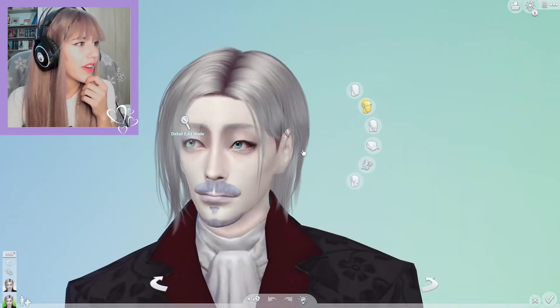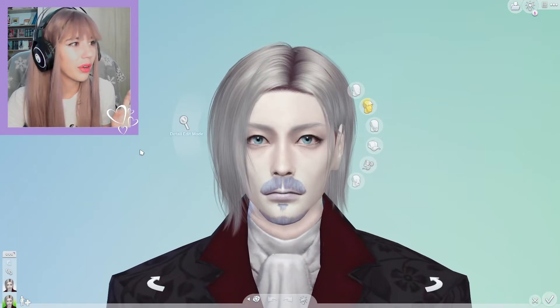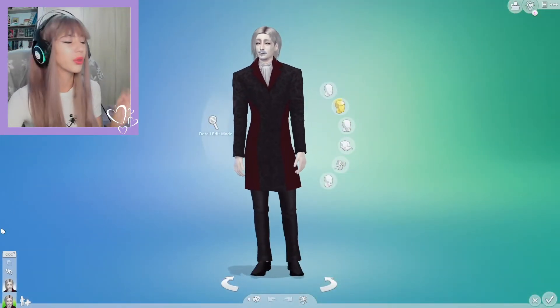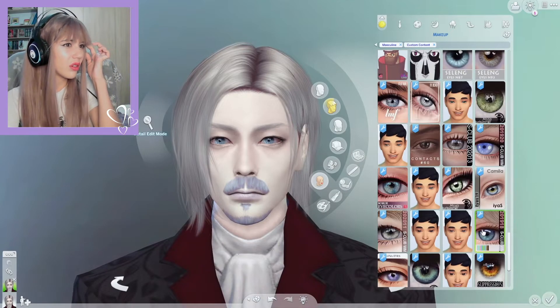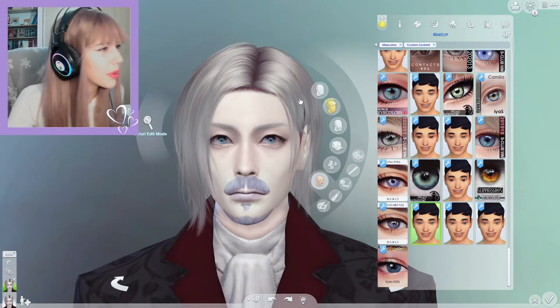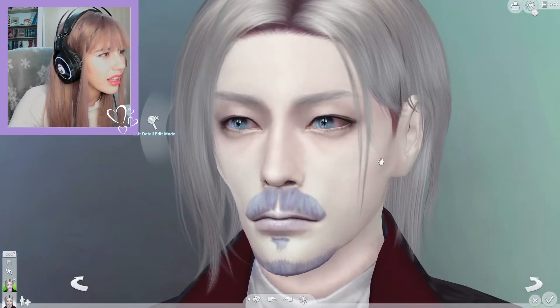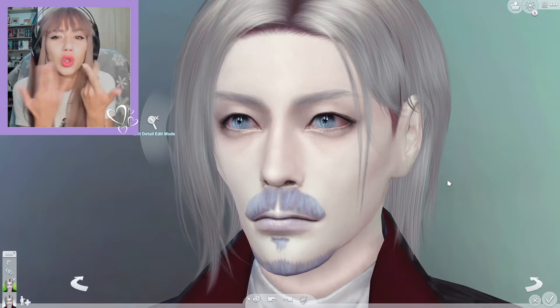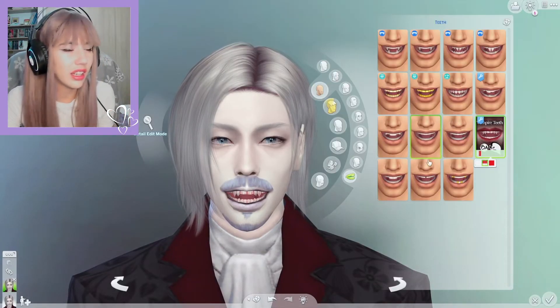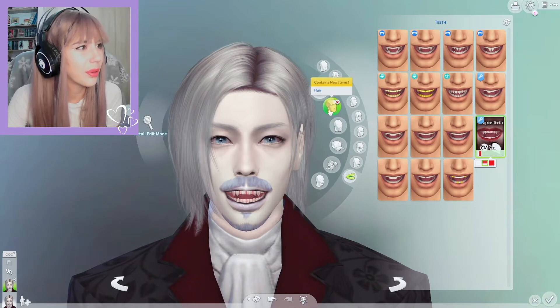I'm gonna read some fun facts about Vlad after I finish his vampire form, because I'm not gonna touch his human form anymore — I think he looks pretty good the way he does. Maybe he could have those eyes. I like these eyes because they kinda seem red at the end, you know, from drinking too much blood. And now I'm gonna give him the bloody teeth, because he's been drinking the blood of innocent prey.